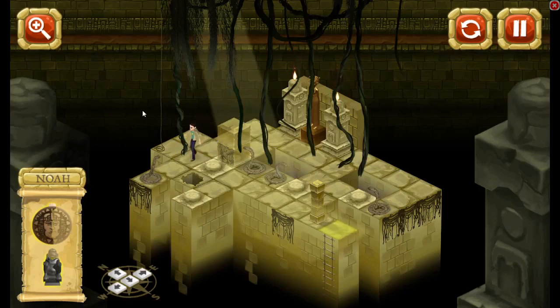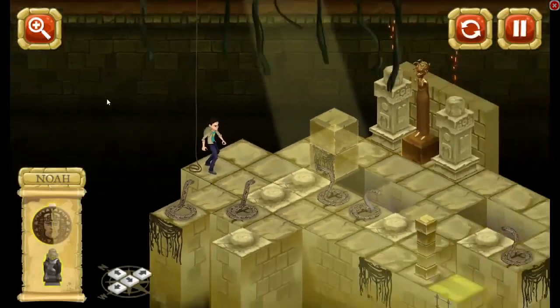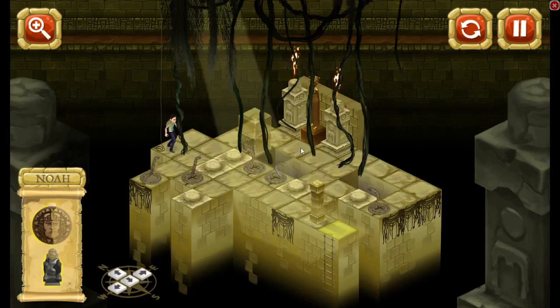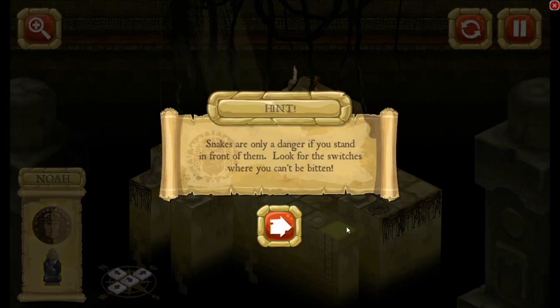Can I push that? Oh, he bit me. Snakes are only a danger if you stand in front of them. I don't know what to do. I gotta figure this out. I gotta go here, I gotta get this out of my way. I only got one block to do it. So when I go over here and push that on the first switch — if I keep going, he's gonna bite me. Oh, but it lowered that thing there.